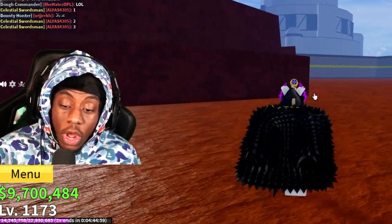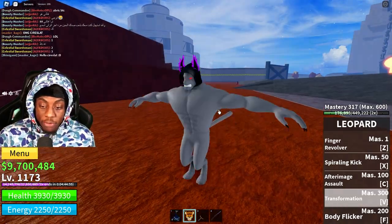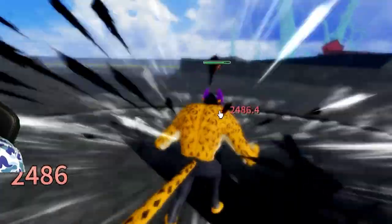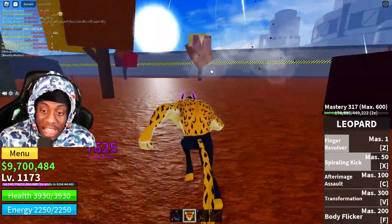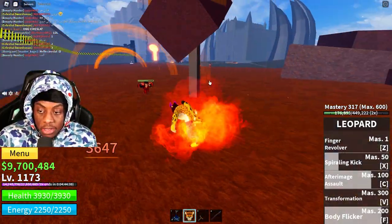Welcome back to another video. Today I'm gonna show you guys how you can get the Leopard fruit for free. As you can see, I have the Leopard fruit right now and I just maxed it out all the way. I'm gonna show you guys all the abilities — basically when you swing you get all these abilities, you can kill this kid easily, and then you got the swirling kick, you got the after image assault like that.